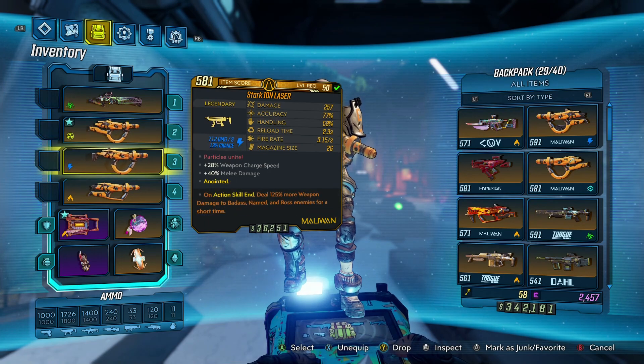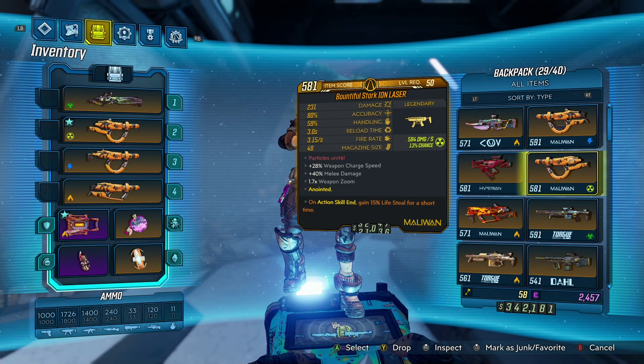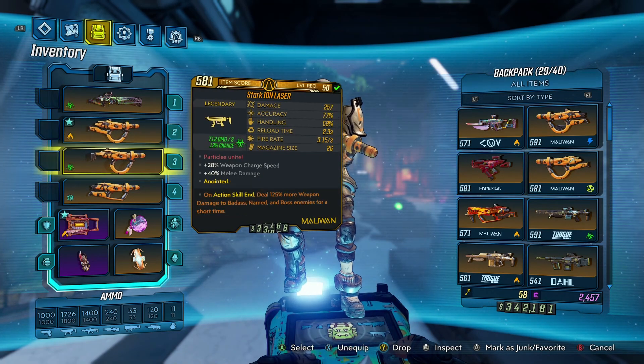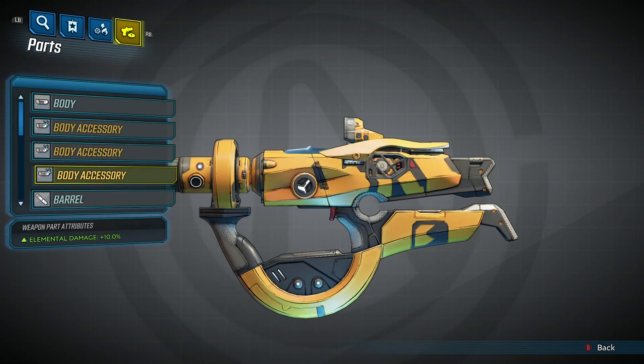You can get these big damage rolls on smaller magazines and you can get them on somewhat larger magazines like this one. We've got a magazine size of 48 and it's a 231 damage, so that's on the higher end of the scale for that.